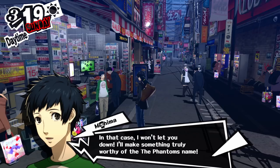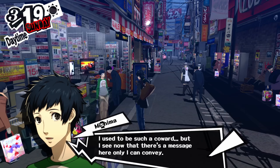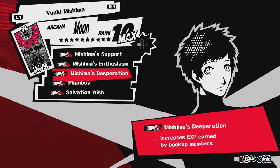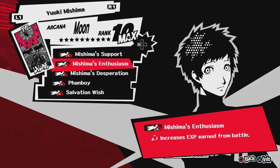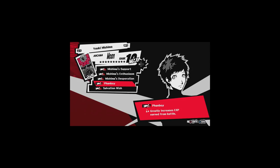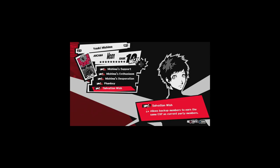Next up we have Mishima, another one that I feel is mandatory to max out. Once you max out his social link, you get his Documentary Plans, which makes it so that every EXP-based ability he has carries over when you start the social link with him again in New Game Plus. It pretty much makes it so that any party member you're not using during a fight will get the same amount of EXP as anybody you are using, including the main character. So you don't have to grind individual party members like you did in Persona 4 and 3. This is a very important social link, and on top of that it's easy to max out since it's guaranteed to level up every time you go see him.